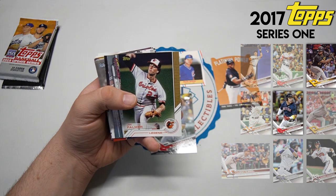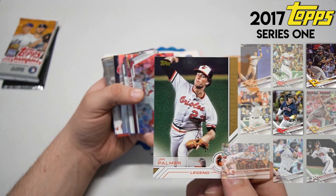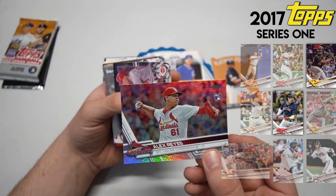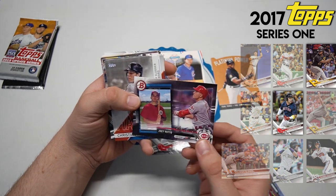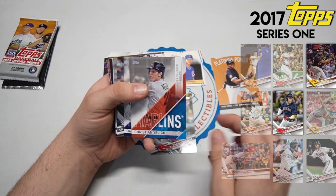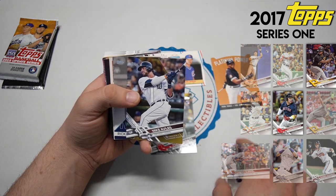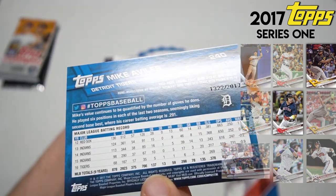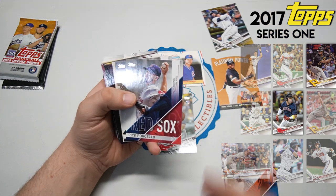Our inserts are coming up - Jim Palmer! We'll always take a Jim Palmer, he is a legend. Alex Reyes rookie card, rainbow foil - not bad, could be a better rookie. A lot of inserts here. Joe Avato - love those designs. Christian Yelich and Daniel Murphy. Holy cow, look at all these inserts still going!